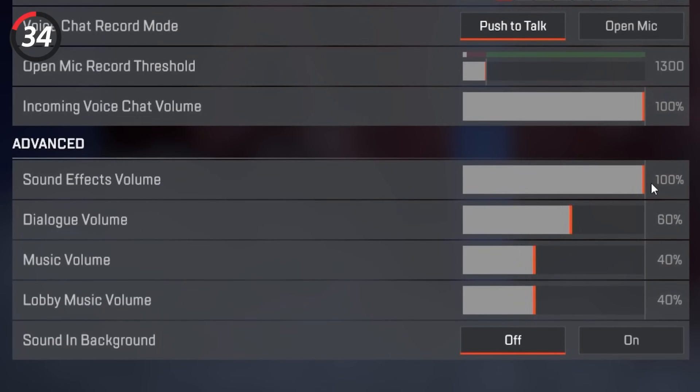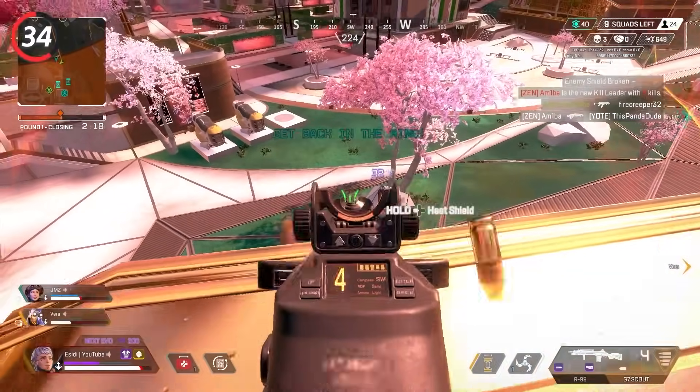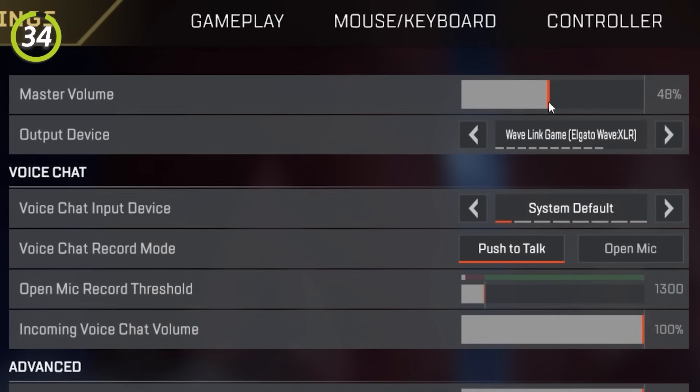Keep your sound effects volume at 100% at all times because this includes enemy footsteps volume and you need to hear them as loud as possible. But if it is too loud, rather than lowering your sound effects volume, lower your master volume instead.